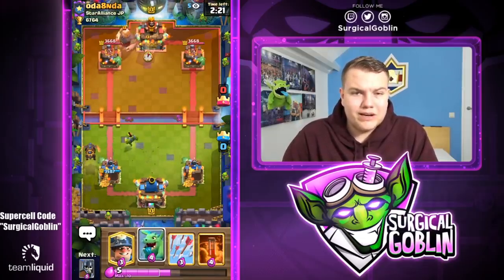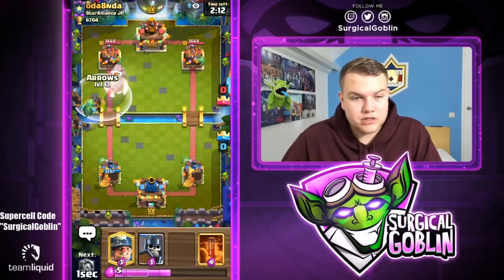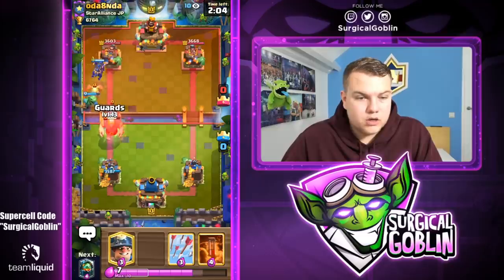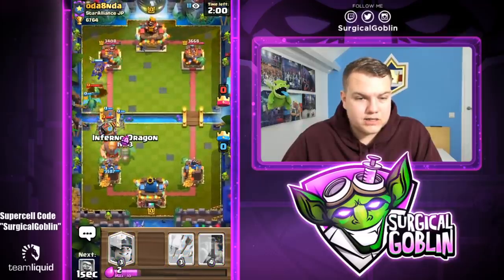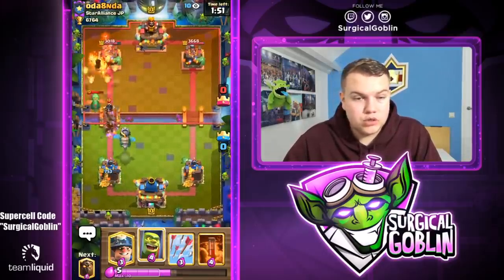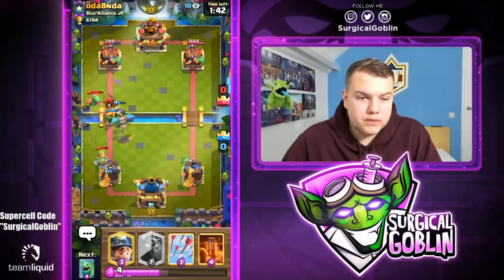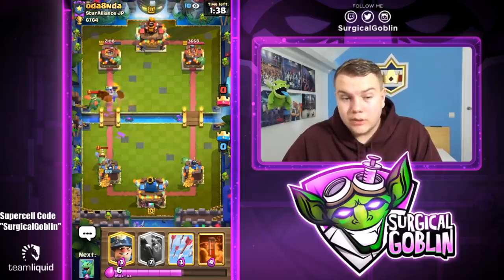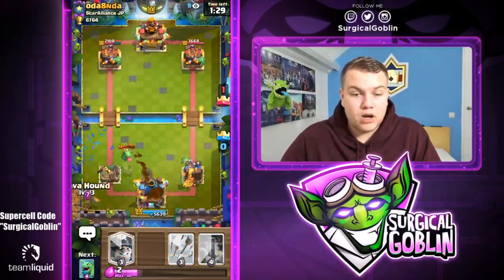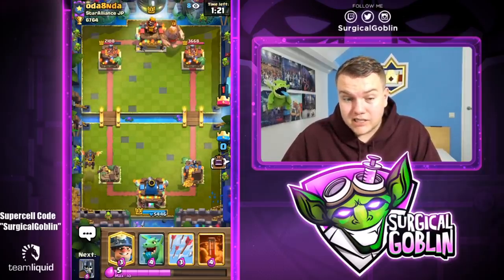He zapped our Goblin Cage so I go with LavaHound early. He has Sparky — arrows instead of Zap might cost us the game, because Zap would really help against Sparky. He drops Baby Dragon so I use Guards, which do a decent job countering Sparky. Unfortunately Sparky locks on, and without Zap to retarget it this hurts us. The Electro Giant locks onto my Inferno Dragon, Baby Dragon splashes the tower — tower goes down. Not having Zap definitely hurt, and going aggressive with the LavaHound too early also didn't help.